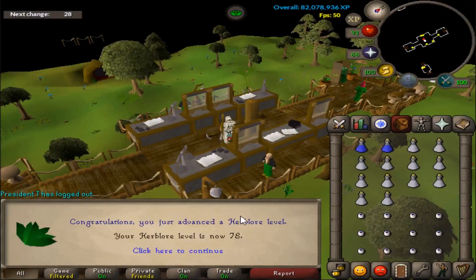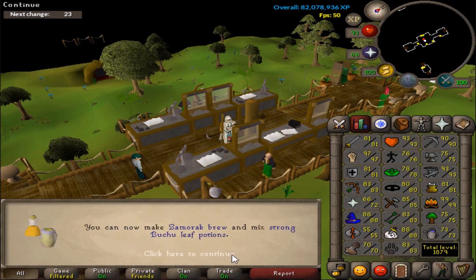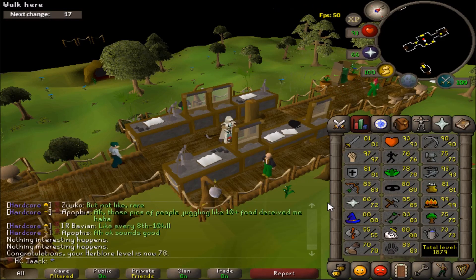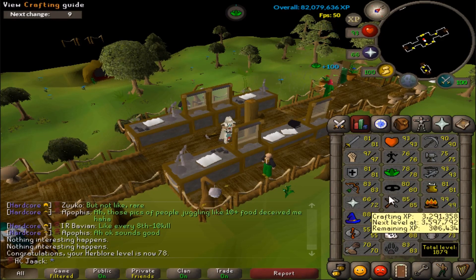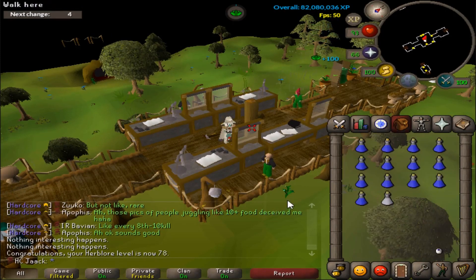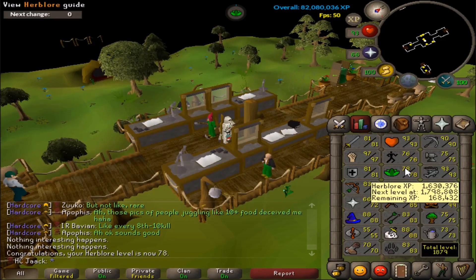I decided to come and get this Herblore level because I had it all banked — 78 Herblore! I can now make the strongest Bastion Potions for raids, which is going to be very useful. I can almost start raids — as soon as I get a Trident I can start. However, I won't do too many until I get better gear, obviously better Barrows gear and Zulrah stuff. Very exciting — I can start raids very soon.